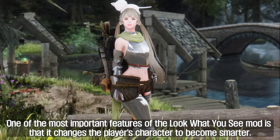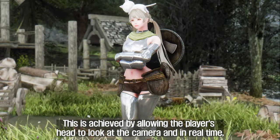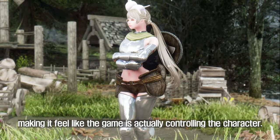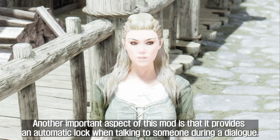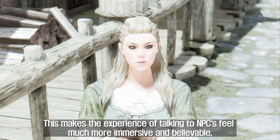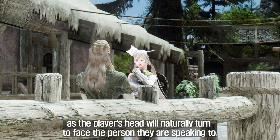The first mod I will introduce is Look What You See. One of the most important features of this mod is that it changes the player's character to become smarter. This is achieved by allowing the player's head to look at the camera in real time, making it feel like the game is actually controlling the character. It also provides an automatic lock when talking to someone during a dialogue, making conversations with NPCs feel much more immersive and believable, as the player's head will naturally turn to face the person they are speaking to.